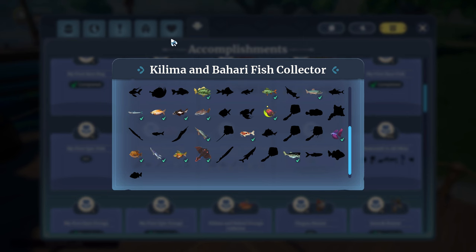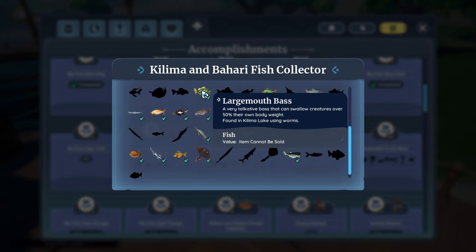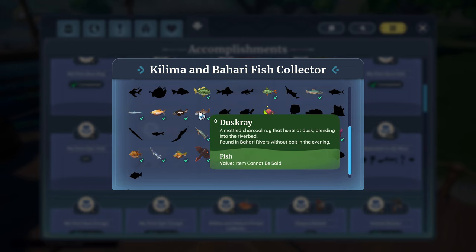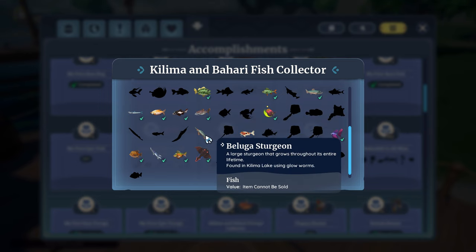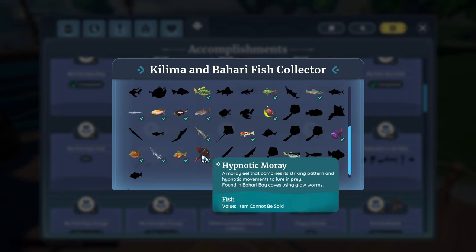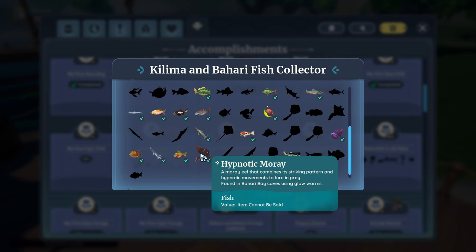Fish appear in different types of bodies of water and are also dependent on the bait used. Fish can appear in rivers, lakes, ponds, and by the coast. Some fish will only appear at certain times of day such as dawn, dusk, or nighttime, and some fish are available all day long. Different fish require different bait — some will appear when you use no bait, some only when using worms, and some only when using glow worms.